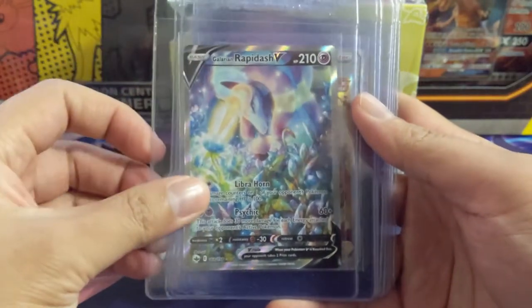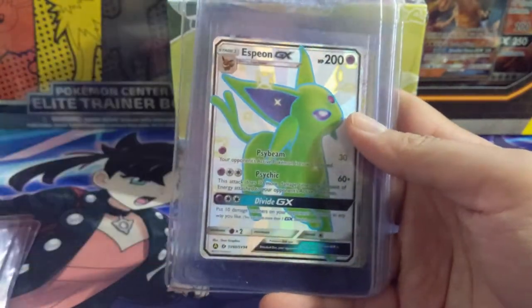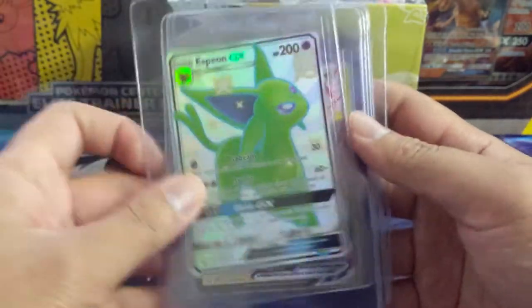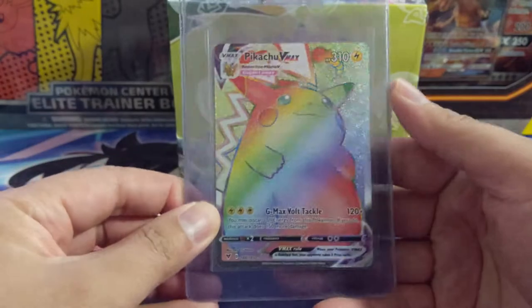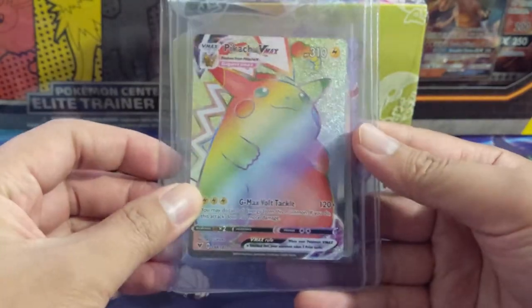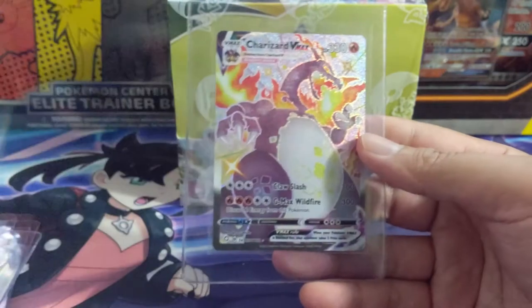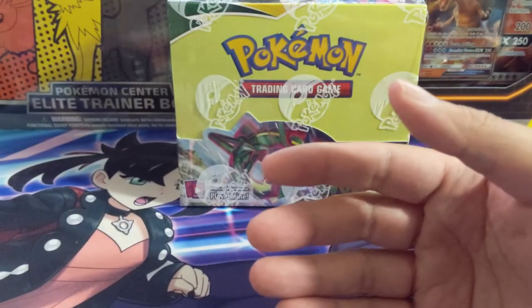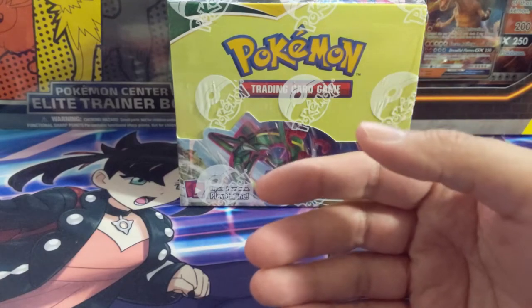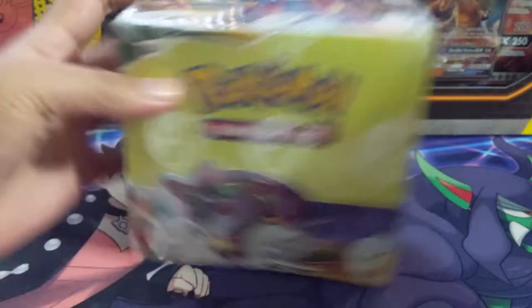We got a Zapdos, the Alt Art Rapidash, Karen, Full Art Espeon. So obviously we're looking for more evolutions for Richard Omega, who's a big fan of them. Some Shiny Fates. He did also find the Rainbow Chuggie Choo from Vivid Voltage, Green Exploration, and a Shiny Charizard VMAX. So alright Richard Omega, best of luck.